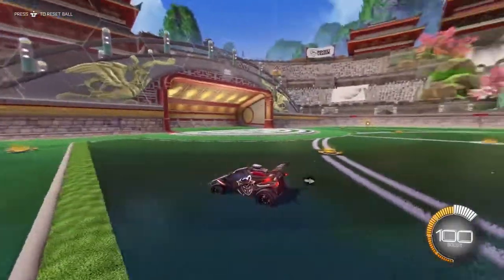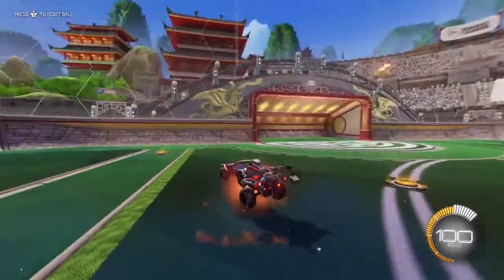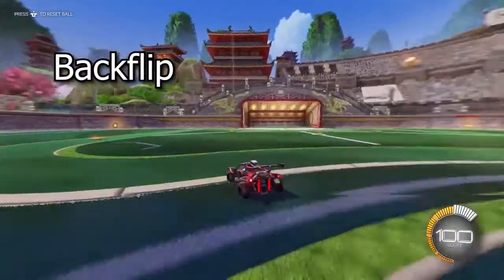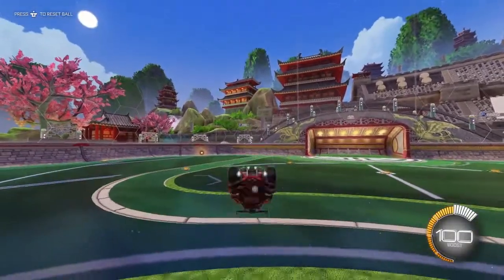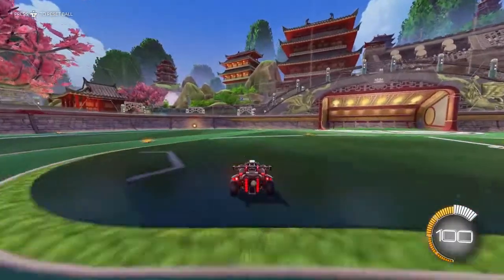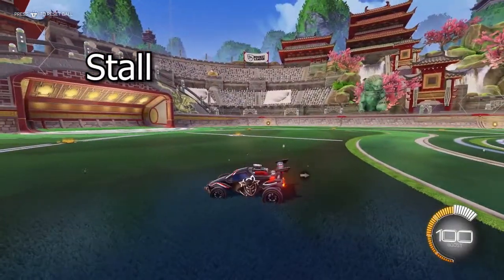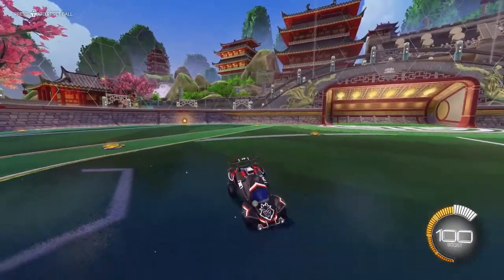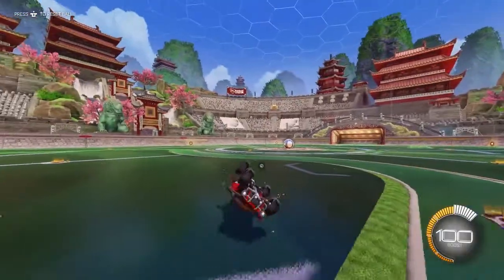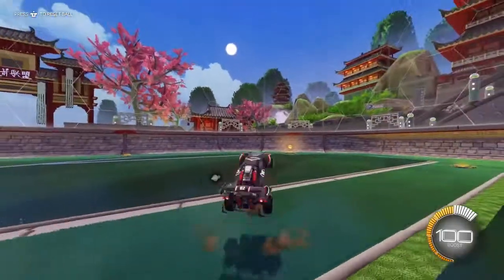To learn the half flip, there are steps. The first step is to learn how to dodge backwards — pretty easy, just jump and hold back, then press jump again, basically a backflip. The second step is learning how to stall. Once the bottom of your car is up in the air during the backflip, you want to press up on the stick to interrupt the backflip and stall in the air.